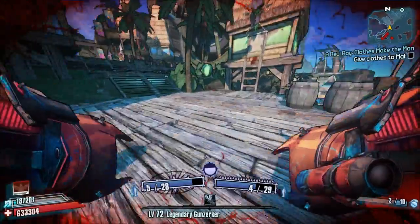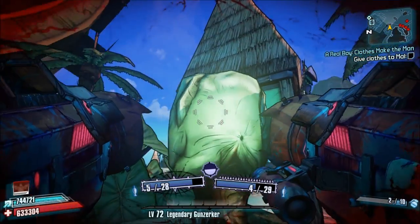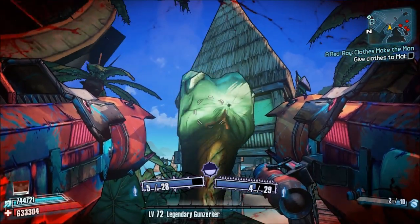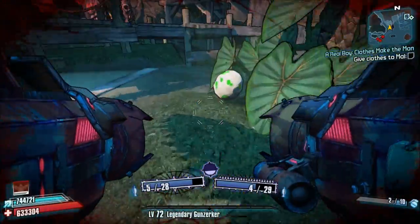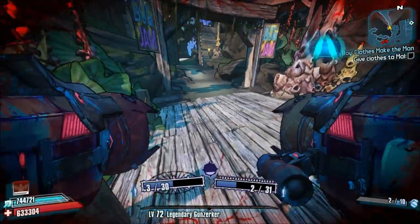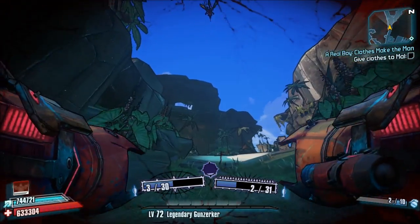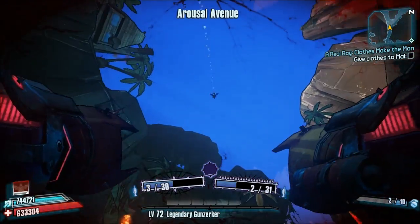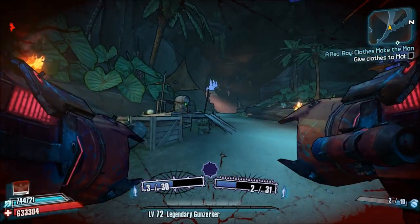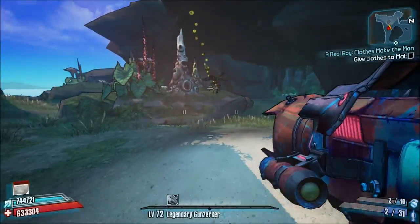We're currently going to the first pod, which you can see right in front of us. What this will do when you insert the Treasure Syringe, or inject it, is summon a Bloodhound Varkid that you'll need to follow. What's awesome about farming these particular chests is you have the possibility of getting Legendaries and Perlescents. I have a picture here showing that I got a Perlescent from one of these chests.